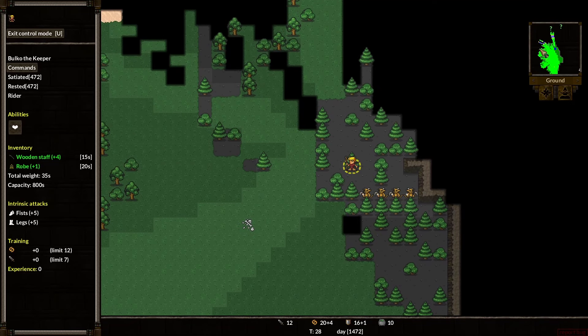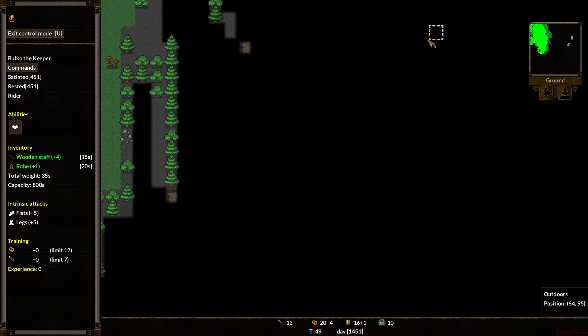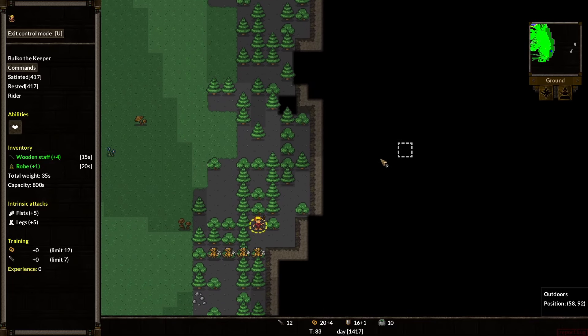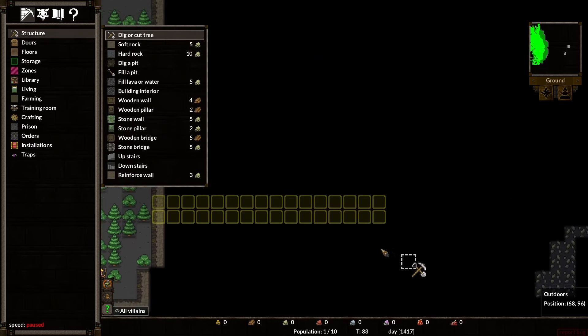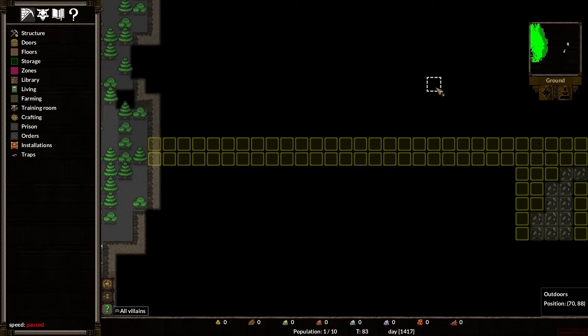I can already see on the map there are some question mark things happening and I can explore a little. We're going to go down this way. I've explored enough, so we'll exit that mode. Press D for dig — we're going to make a system. We'll dig out some rocks. Go, my minions. It is time.